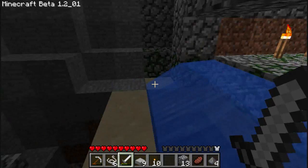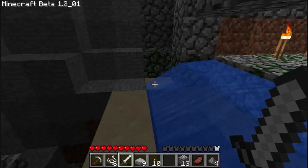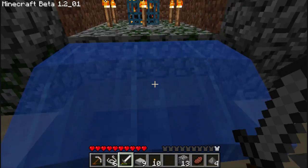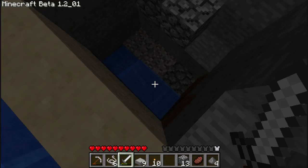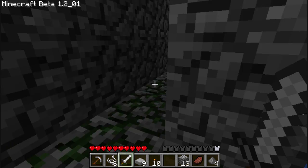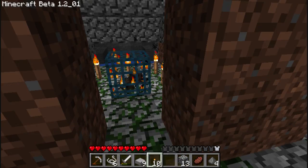So I did a little bit of work on a monster spawner trap. Here's what I have so far. The spiders will spawn and go down here, sink to the bottom, drown, and then give me their stuff. I do have to edit this a little bit based on comments. I was gonna hit all the torches out to get it started.